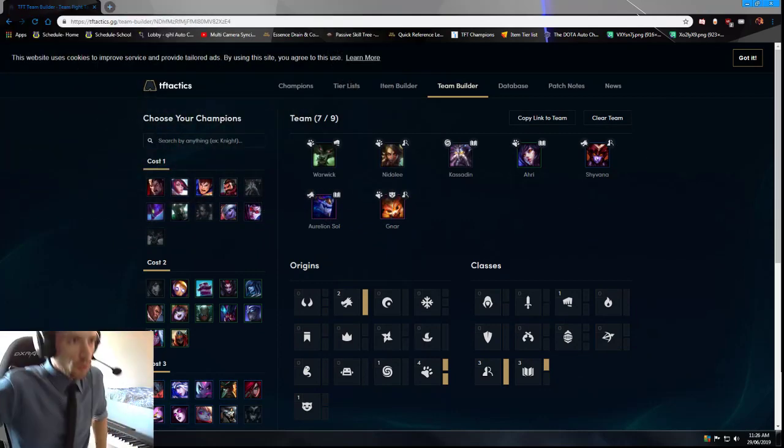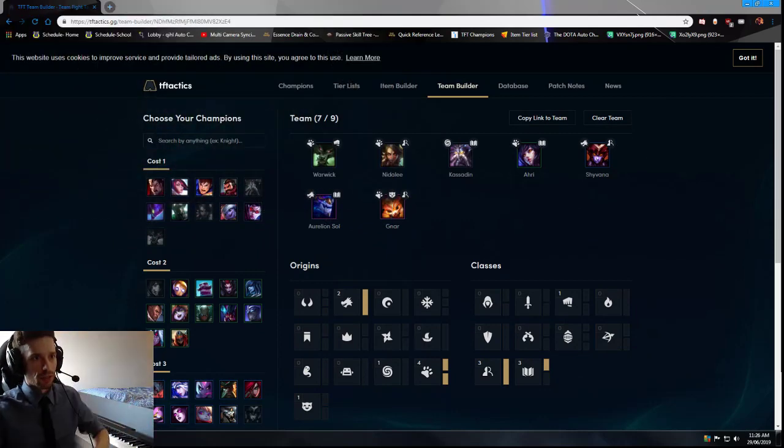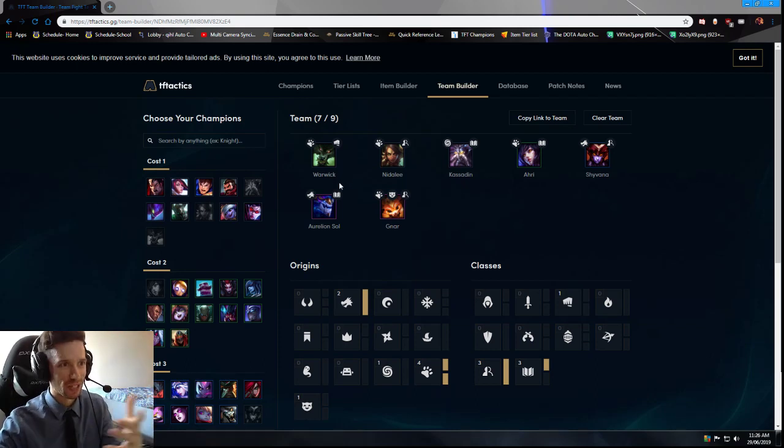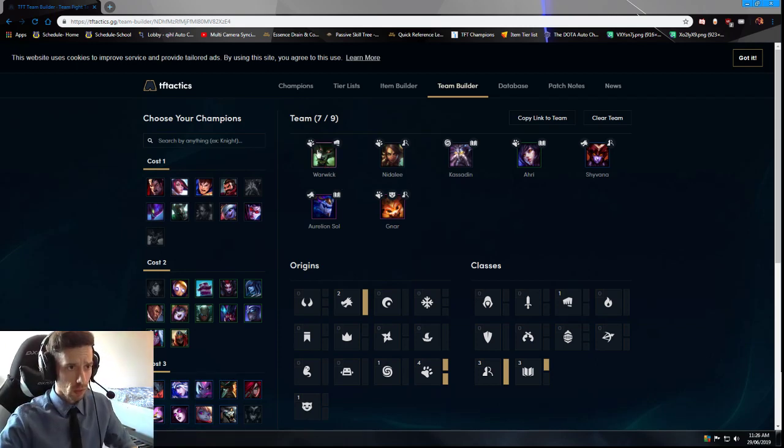All right. So first I think I just want to cover the strengths and weaknesses of this particular comp. We're gonna be talking about the Wilds and Sorcerers. It's one of my favorite builds — I've been running it a lot. The main build includes these seven units and the composition is done at seven.